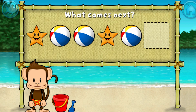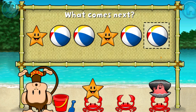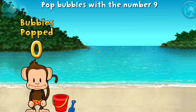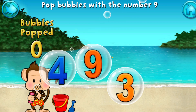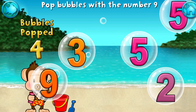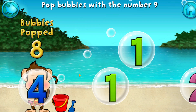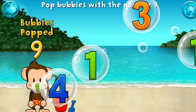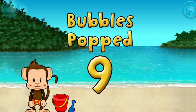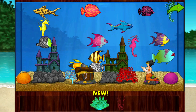What comes next? What comes next? Starfish, with the number nine. Here we go. You pop 9 bubbles! Awesome! You won a prize! Add things to your aquarium by dragging them from the tray. Touch the arrow to get back to the beach.